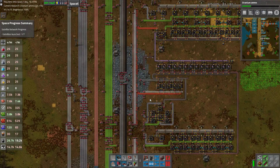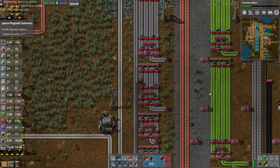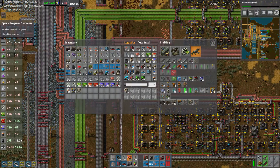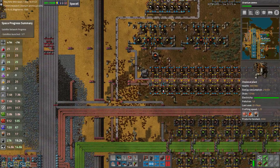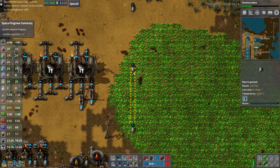We have a petroleum problem, which we're going to run up here and fix. I still want more robo ports. Let's just run along the iron belt for a little bit. Oil refinery — running in front of the train, hope not to get run over.